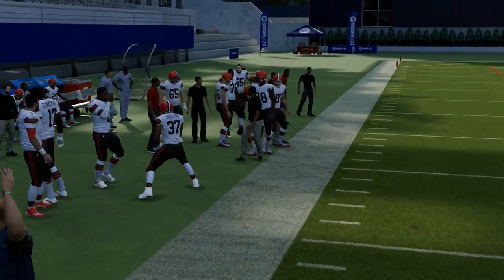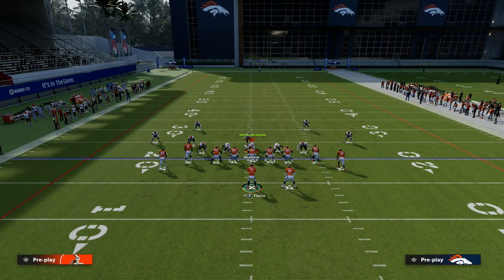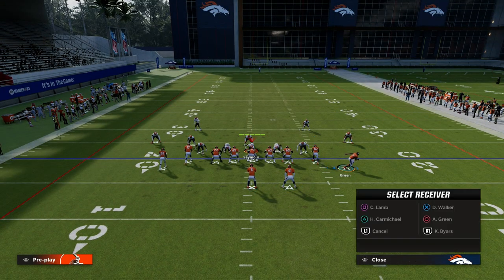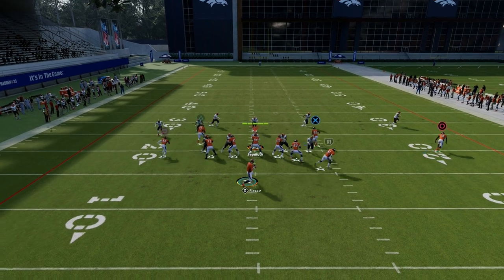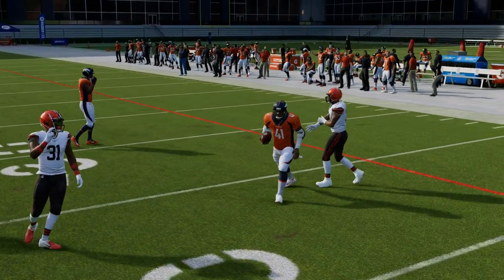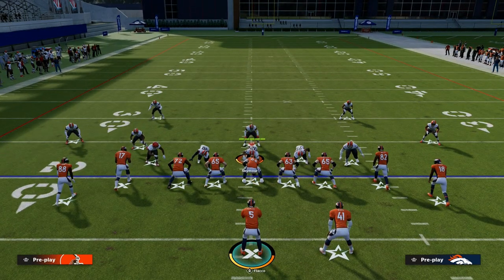A lot of people like to blitz out of man coverage, and this is a really good play against really any blitz, whether it be a man blitz or zone blitz. What you'll see here is if that corner goes with that outside player and that linebacker blitzes, there's really nobody that's going to be able to stop this quick throw. Even if they get a man switch, it's still really hard for them to be able to defend the running back route.